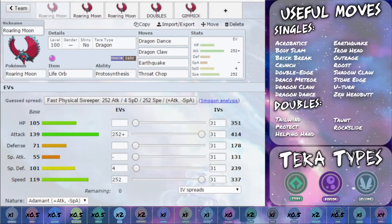Now we've got tons and tons of useful moves. We've got Acrobatics, which doubles power if you have an item that's used up, so for example a Berry or a Sash. Body Slam has a chance to paralyze. Brick Break gets rid of screens, because screens, whilst not the most common thing, do come up quite frequently. Crunch is a powerful STAB dark type attack. Double Edge is a powerful normal type attack, though you do take recoil. Draco Meteor is a powerful special dragon type attack, and there's a fun way to run it that I will talk about later on in more detail.